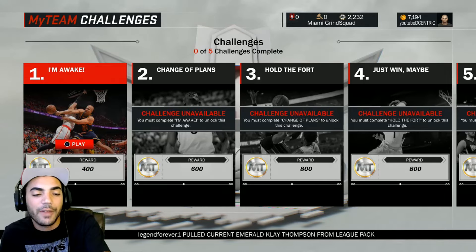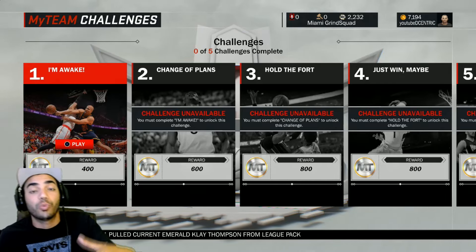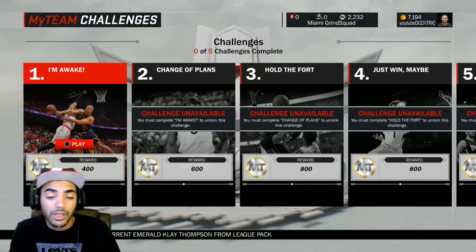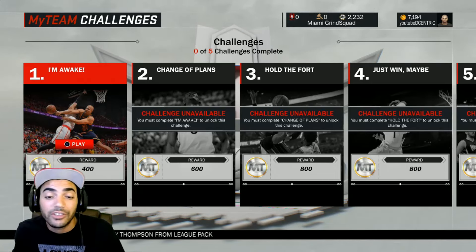Look down here — we got information. Legend Forever 21 just pulled the current Emerald Clay Thompson. That's pretty dope. It has news on what good cards are being pulled. I'm enjoying this game man, I think they did a great job. Hopefully you guys could agree.